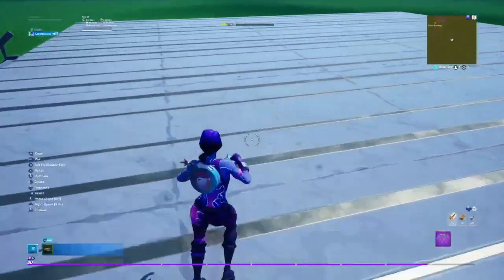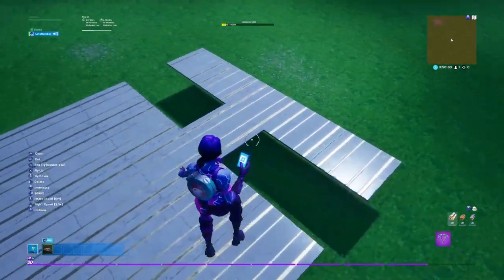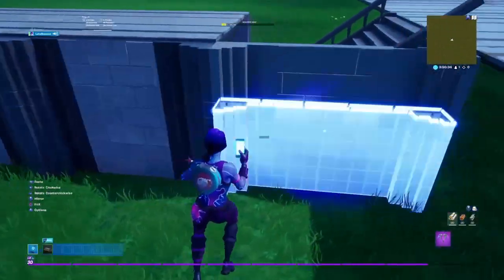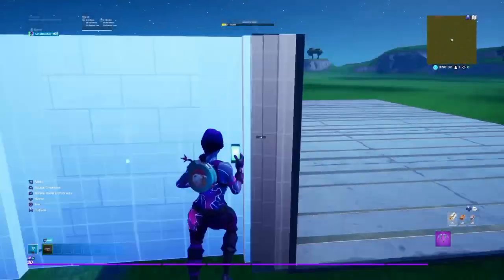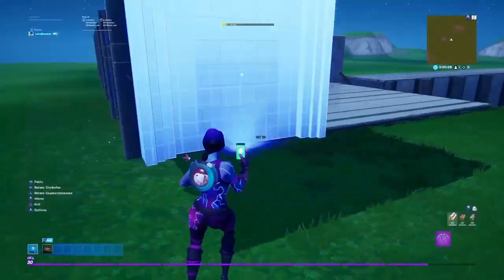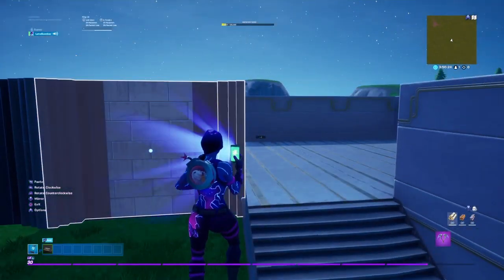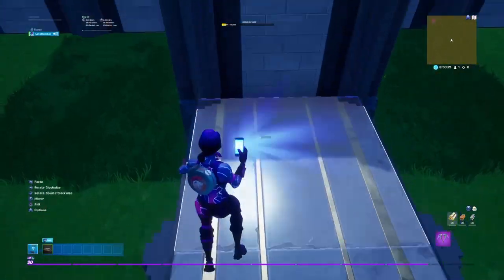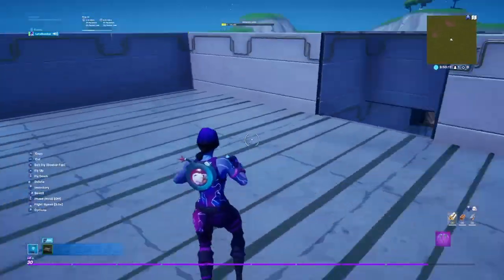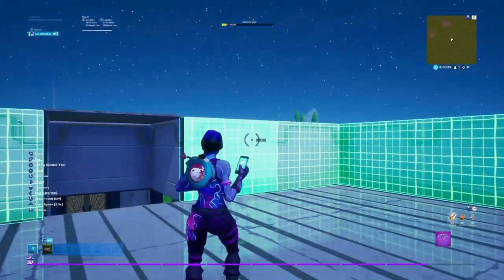We are done with the stage. I'm going to cut that off just so we can see the people a little bit better. Now what you're going to want to do is put your walls down around the stage just like so, then put your floor on top just like that. Now I think we are going to extend this up by one.